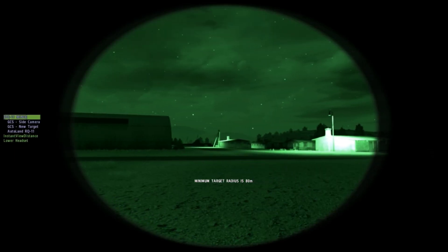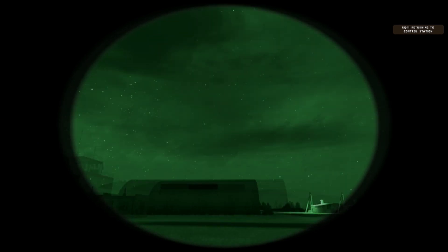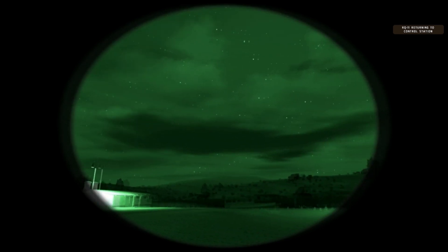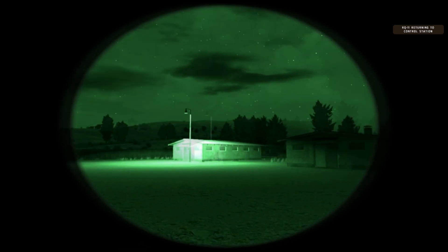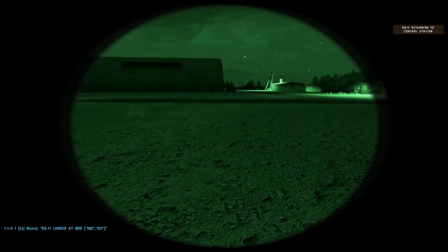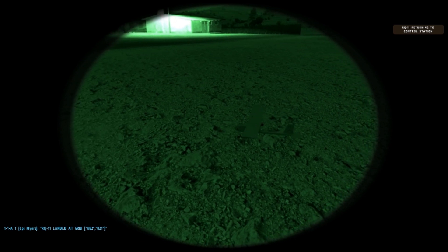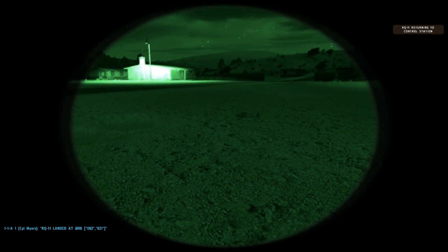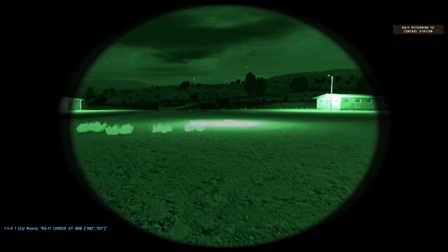Alright, so if you command it to auto-land, it'll come in somewhere. There it is. Now one thing at night you'll notice that you didn't at daytime is the strobe — when it lands, it'll both beep and let off the strobe. Easier to find it.